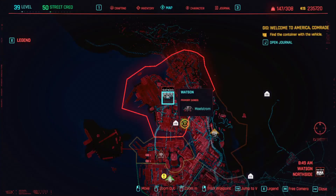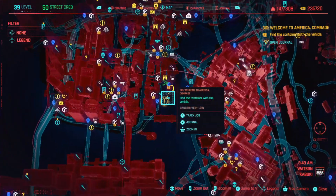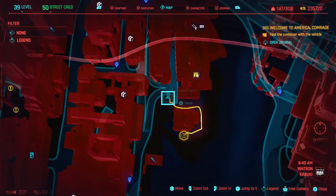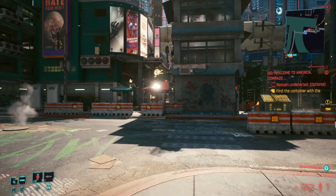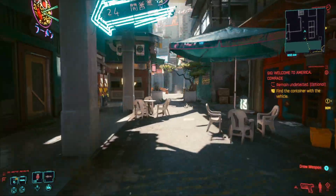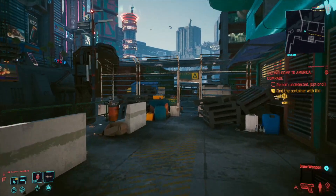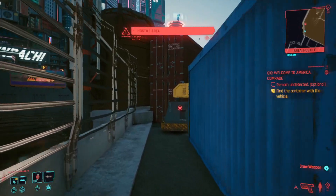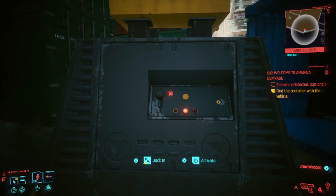There's a free legendary terminal to the south east of Watson just where we are now. It's right next to a gig called Welcome to America Comrade, on this little complex here. There's a fast travel point called Allen Street South and we're looking towards the east. Go straight down this alleyway all the way to the end and take a right, then jump over this fence. Straight ahead there should be a forklift — this forklift is a free terminal that gives you legendary quick hacks.